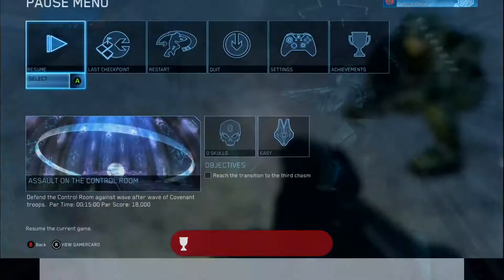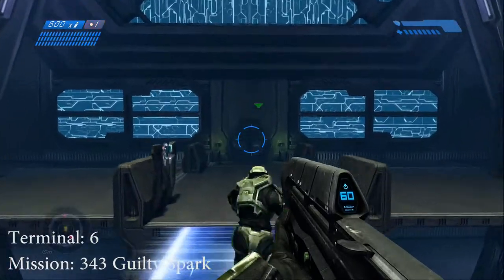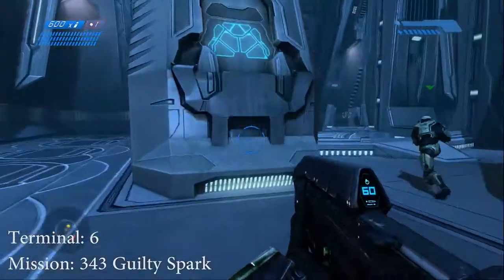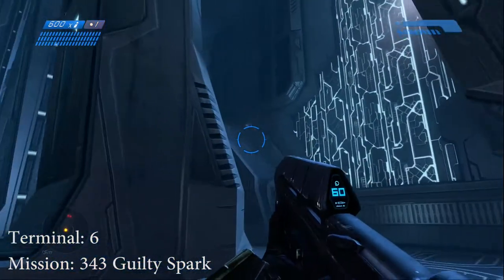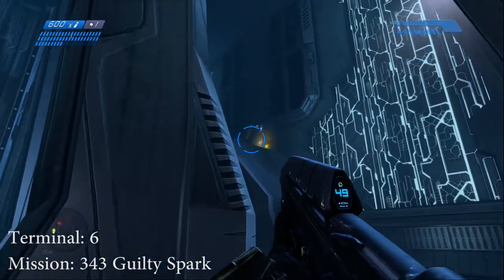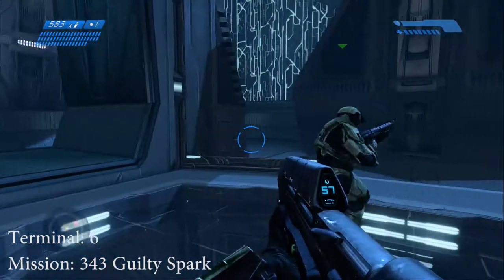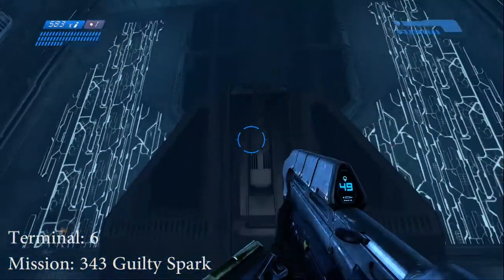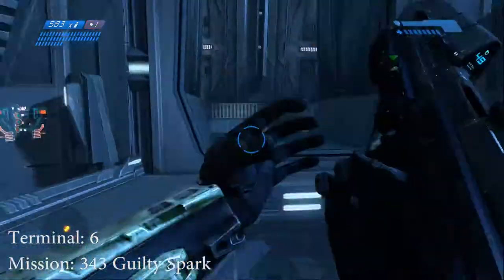Let's go on and get the sixth terminal. We are on the mission 343 Guilty Spark. In order to get this terminal, you have to play through the mission near the end where you have to escape from the flood. We took the liberty of taking out the flood so they wouldn't interrupt us. The terminal is up there. What you have to do is get on the elevator and press this button. Once you press this button, the elevator will start to lift. Then you are going to have to jump off the elevator at the right moment in order to get the terminal. We will show you how to do it.